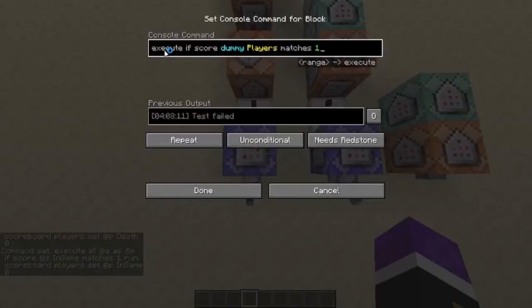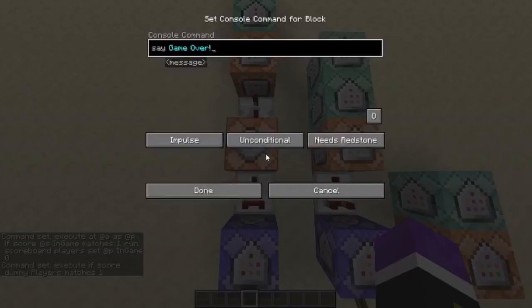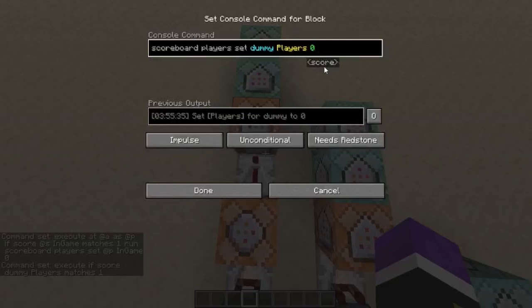This command block detects if the dummy score only has one player remaining. If it does, it sends a redstone signal that just says game over. After a small delay, it will start to reset.